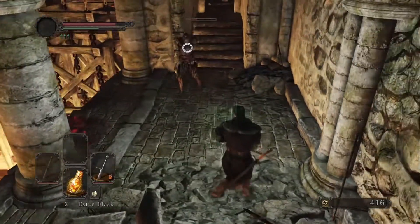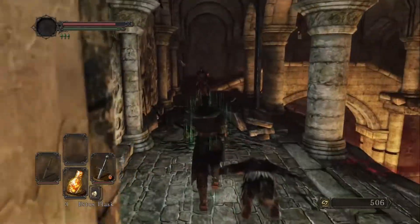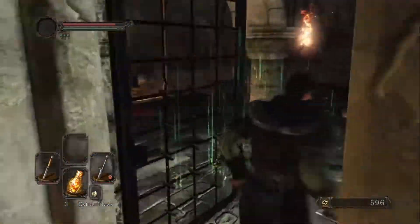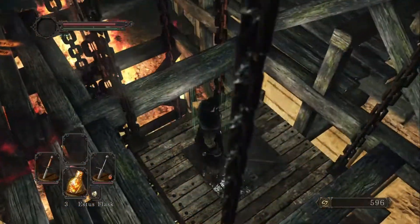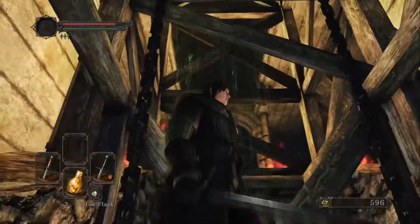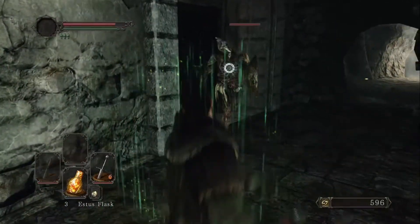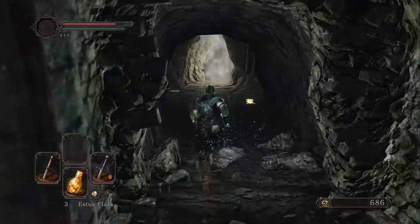These enemies — even though they are beginning starter enemies — they can surprise you. Just stay on your guard. This is the elevator that leads to the boss. And you'll notice there's an iron plaid on the other side of the elevator. I believe they are called turtle knights by the community. This door is locked, you cannot open it until...